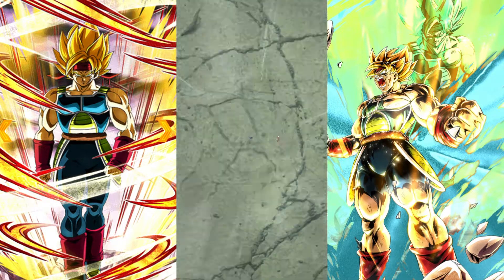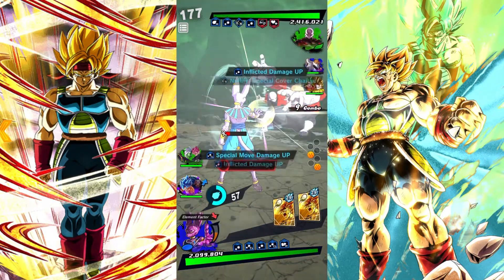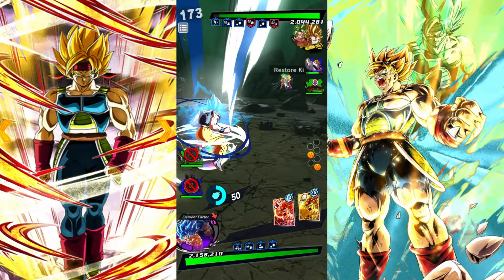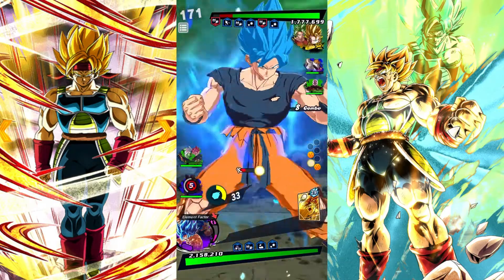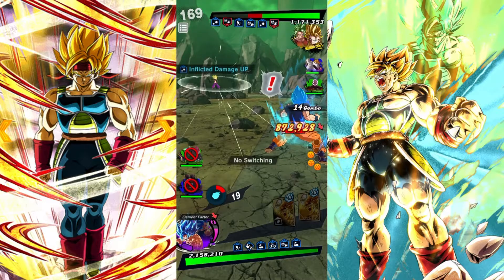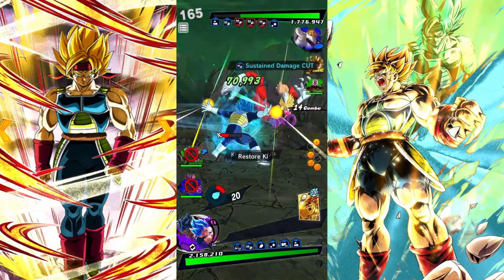Next up against a Rival Universe team, and I've swapped out Gojita Blue for Goku and Vegeta because with all the green units they had on their side it was probably a good switch. Let's use our green cards, get a vanish back — won't do too much damage but not bad actually. We can get a vanish back, cool. Can we finish you off? No, we can't.